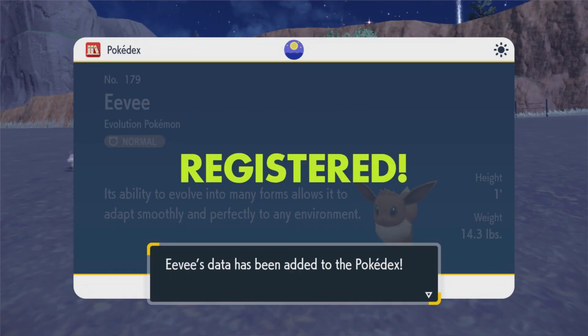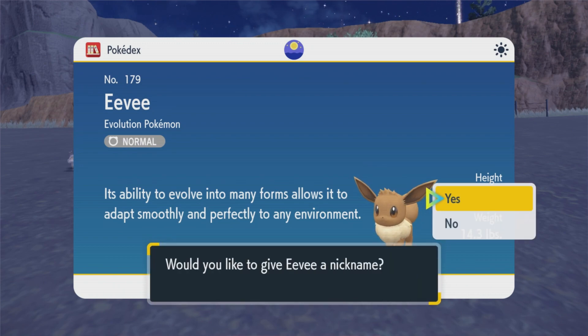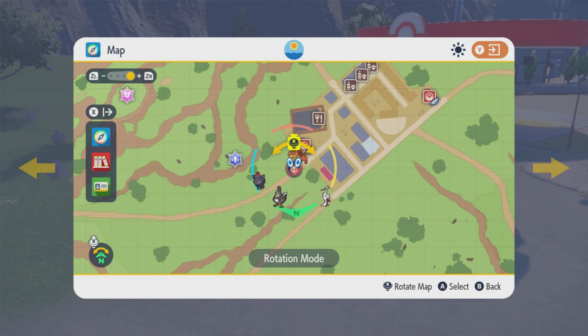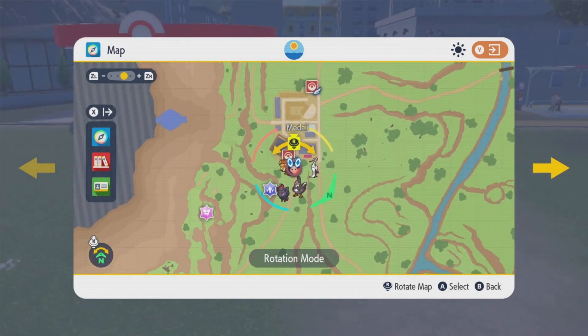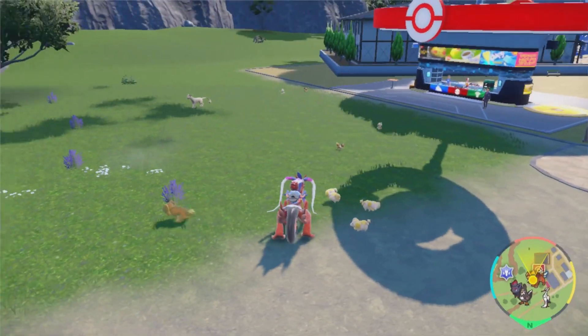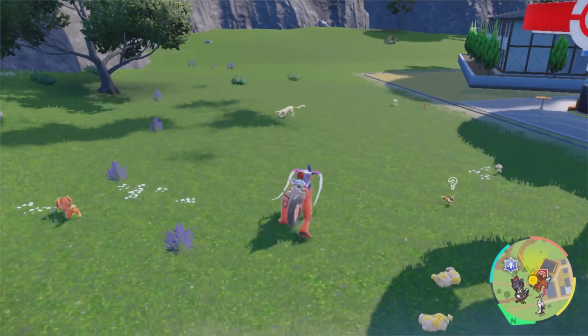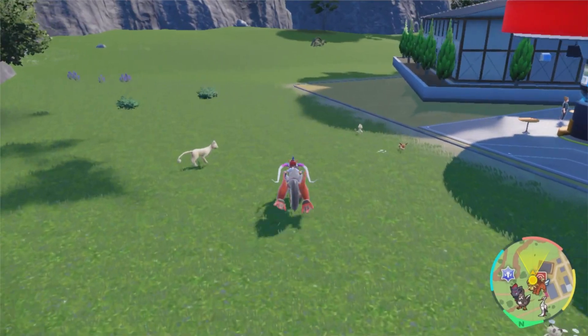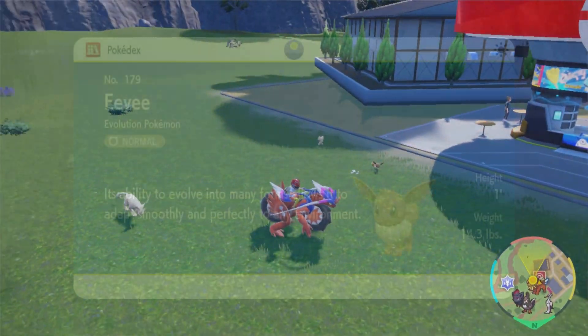Now that you've captured that Eevee, you're pretty much good to go. But if you didn't find it over there and had a little trouble, here's a second location for you. We're going to be right outside of the Medial Gym. There is a ton of Eevees over here as well, just hanging out right in front of the Pokemon shop.